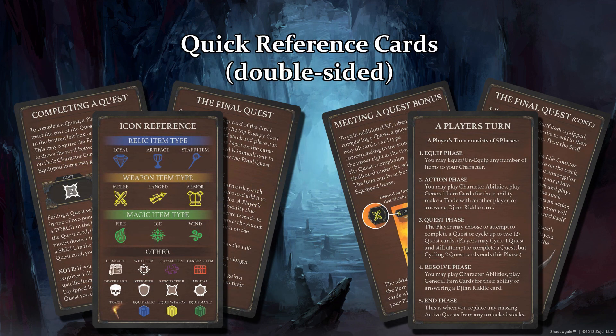Enough about game elements — let's talk about a player's turn. For reference, we have included two sets of quick reference cards that can walk you through the player's turn. Each turn has five phases, so let's start from the top.